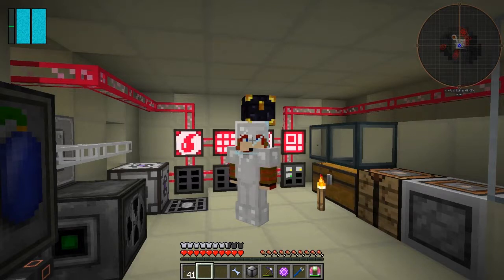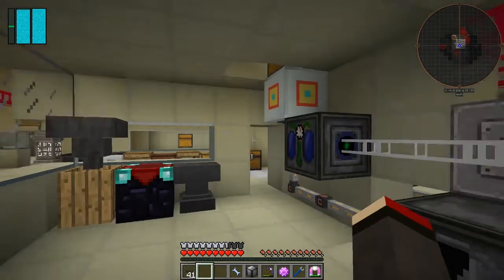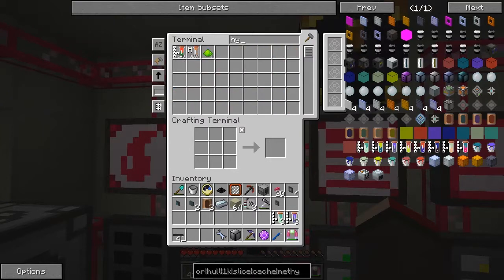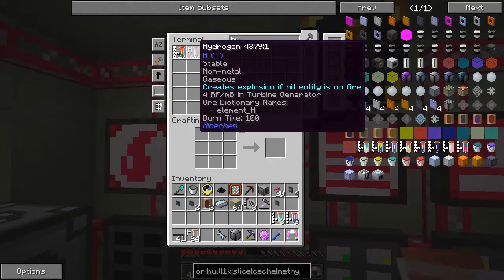Hello everybody and welcome once again to Galactic Science 2. So now what I've been doing is not too much between episodes, but we do need to make some slime balls, so let's go and do that. First of all we need hydrogen - I should have plenty in there. Yeah, three thousand, that's a reasonable amount.